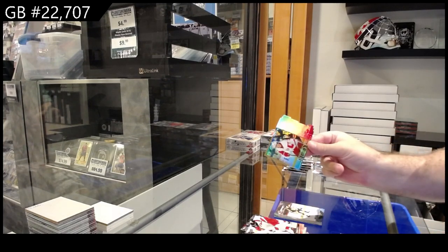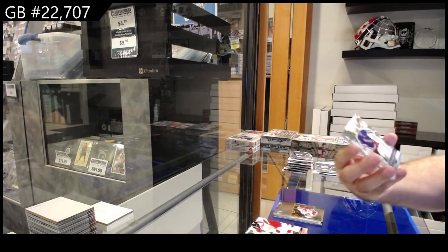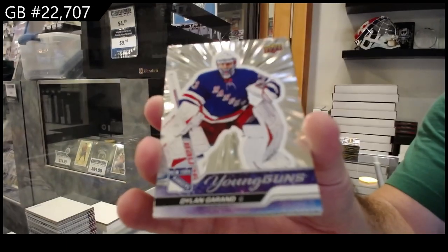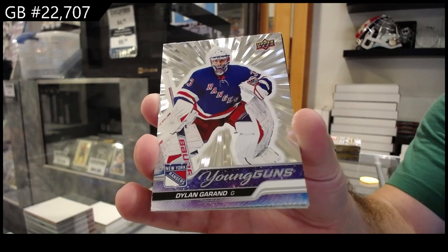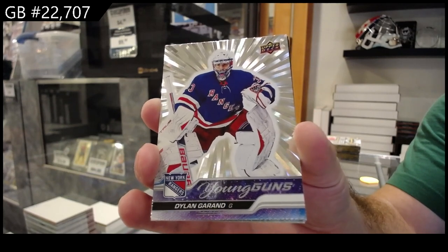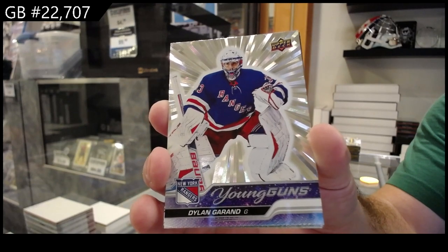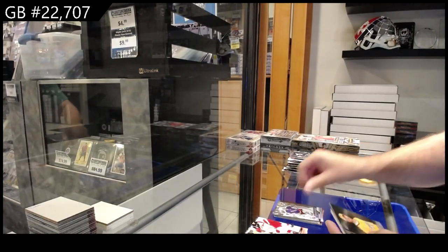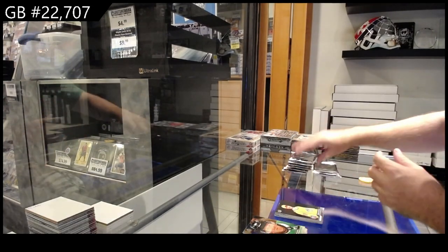UD3 of Casper for the Red Wings. We've got an Outburst Young Guns of Garand for the Rangers — that's a nice start for the Rangers. And a First Draft of Askarov for the Preds.